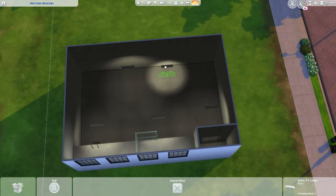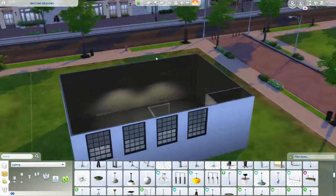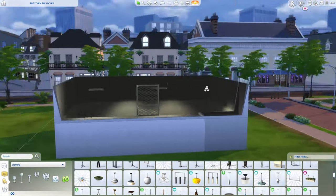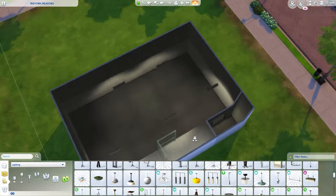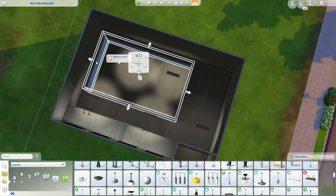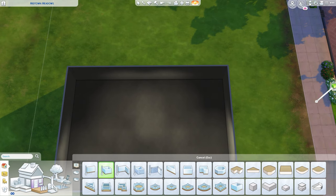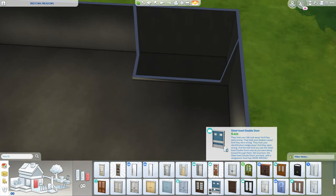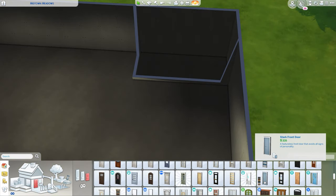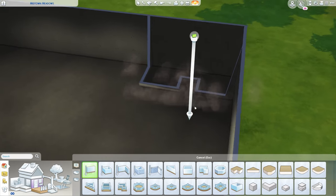I then moved on to the entry to the lab, which is of course secret and hidden behind a fake vending machine. It doesn't seem massively secure, but it must have worked so far. Imagine getting annoyed at a vending machine, whacking it a few times, and it opening up to a secret lab. This isn't to encourage anyone to whack every vending machine they see, but I suppose one or two wouldn't hurt. To mimic this, I used a couple of vending machines from Cats and Dogs, meant to hold medical supplies — just don't expect a Pepsi Max.